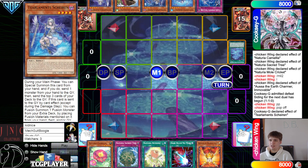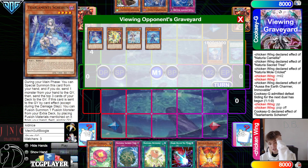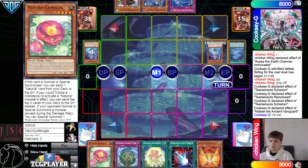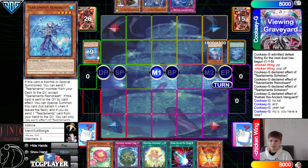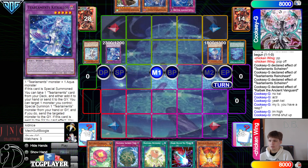Activate Shailen effect — doesn't chain Griffin. Discard Rhino, mill three — mills Temple, Kalbeck, Shailen. Rhino, Shailen, Kalbeck. They said no Kalbeck, okay — actually yeah, Kalbeck. My bad, do you have a response? My bad, I'm gonna shut up. They said pop off but they do need to mill five, though it doesn't seem like they're doing it here — they're probably just waiting for them to finish their combo.